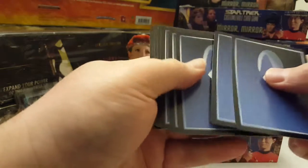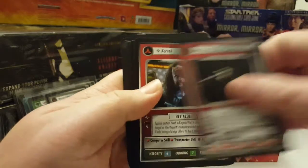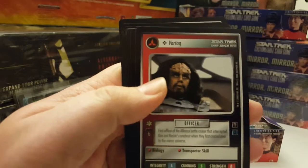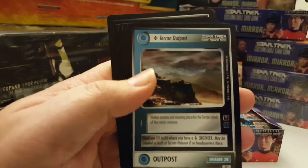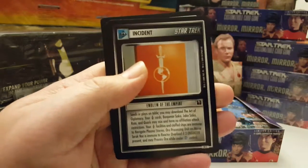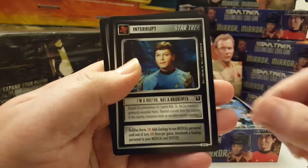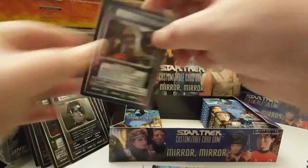Three packs left in this half of the box. Thirteenth pack: Alliance Kavort, Korvek, Vartok, No Way Out, Treaty, Terran Outpost, Widerp, Emblem of the Alliance, Emblem of the Empire, I'm a Doctor Not a Bricklayer, and the rare — Security Chief Garrick, another rare plus. Let's put that one in a sleeve.